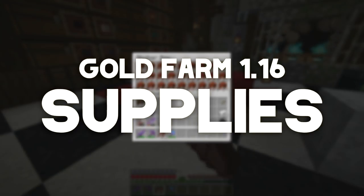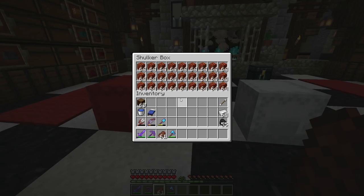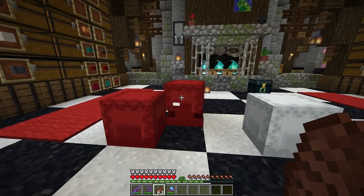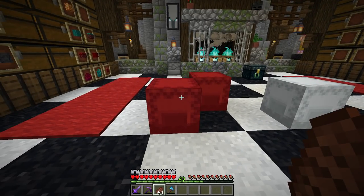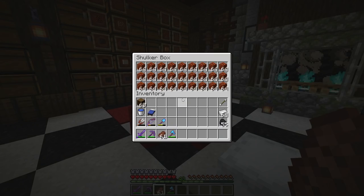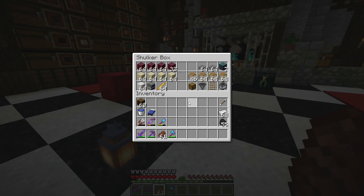Let's talk materials for the gold farm. First things first: magma blocks. For Minecraft 1.16 and up — we're in 1.16.4 — you'll need a lot of magma blocks. We have one full shulker box, then another one full. You'll also need one shulker box or chest full of slabs or non-spawnable blocks like leaves or glass. Today we're using crimson slabs.